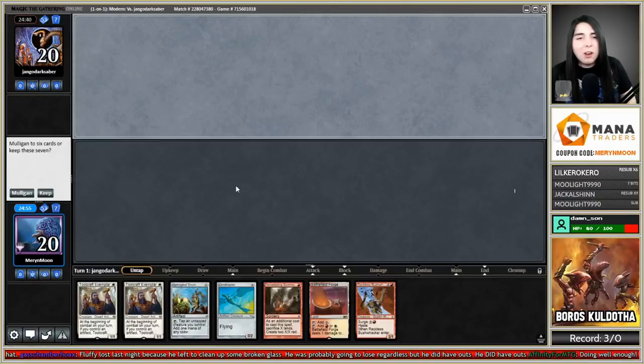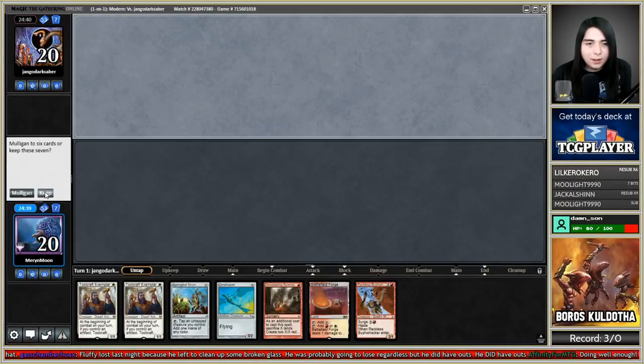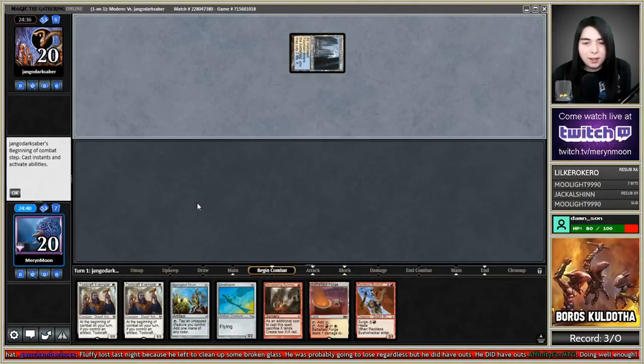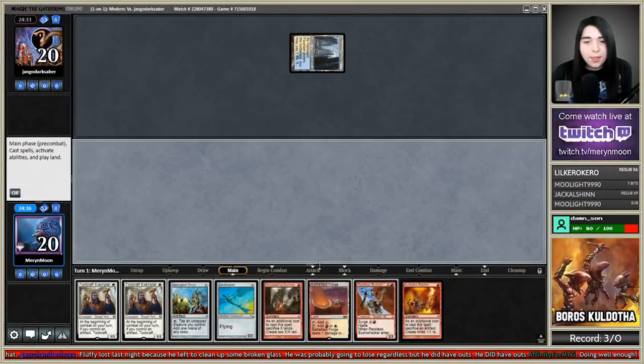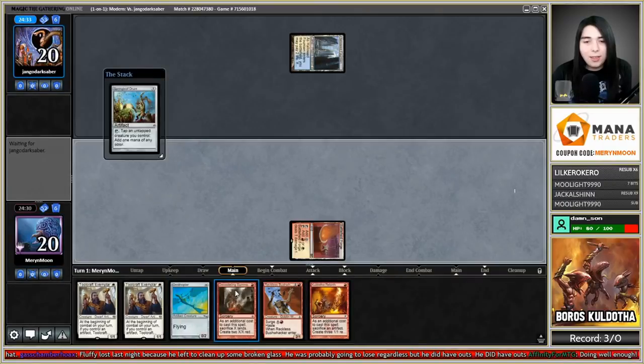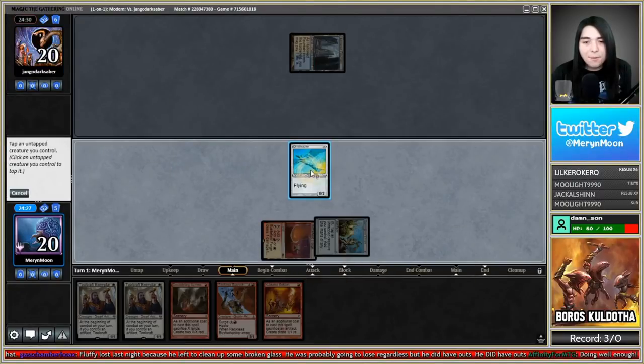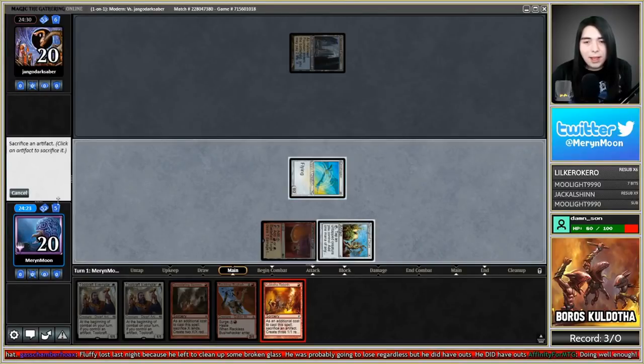Got a game here against Jango Darksaber — we're on the draw with some all-in Boros Kuldotha. Probably a keep — I need one more mana but this could be pretty nutty if I topdeck a land. Oh, I thought this was a Kuldotha but it's not — so this would have been a terrible hand. But we topdeck Kuldotha, so it was saved!